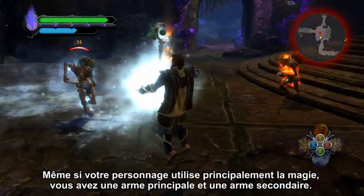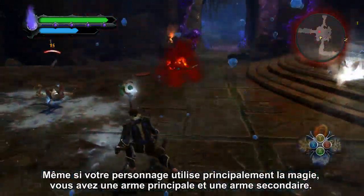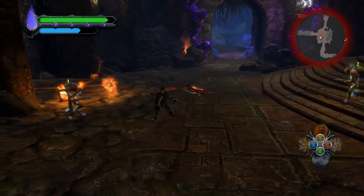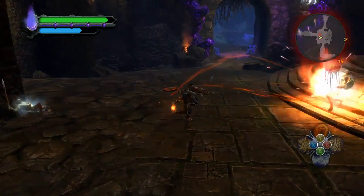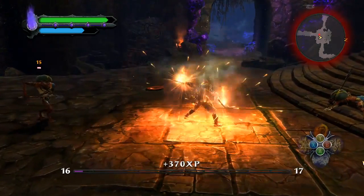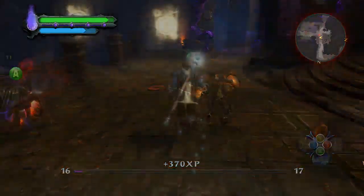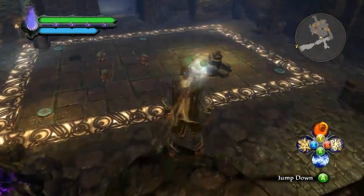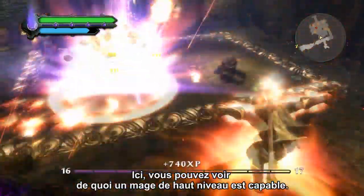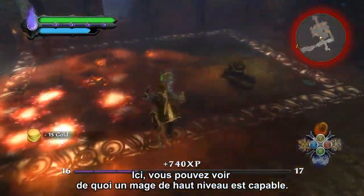Even as a magic-focused character, you still have primary and secondary weapons — in this case, an ice staff and a pair of flame chakrams. For the sake of this demo, we've given you an advanced spell: Meteor. Here you can see the kind of power a high-level mage can unleash.